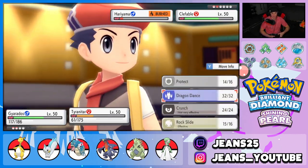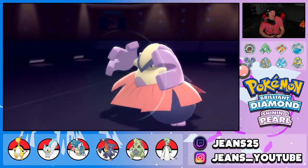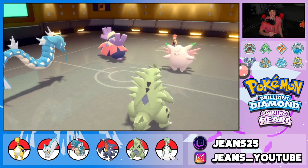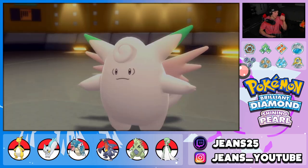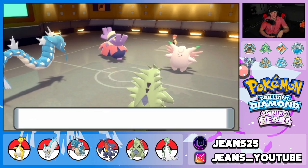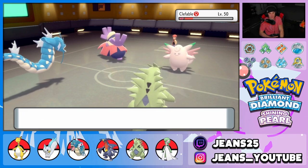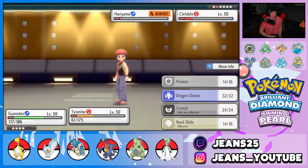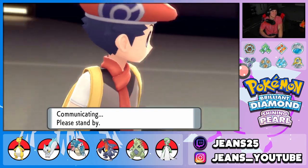He goes for Moonblast again — double protect comes out, loving it. I Waterfall into Clefable and Rock Slide on Hariyama. We have to hope Rock Slide connects. Hariyama protects — that's GGs unless Clefable also protects. He doesn't — Waterfall comes out on Clefable, doesn't KO, but we have two flinch chances. Rock Slide lands but no flinch. Clefable uses Calm Mind and it's GGs. We double protect, then Crunch on Clefable — guaranteed KO. GGs! 4v6 it to grab ourselves a perfect record!